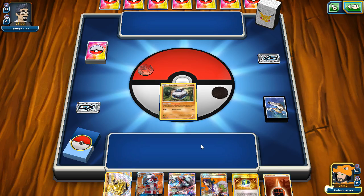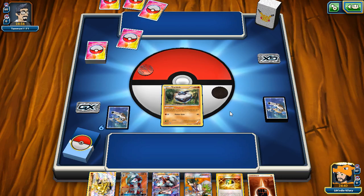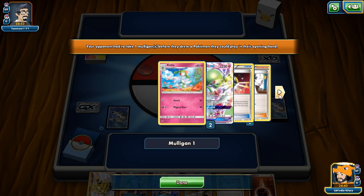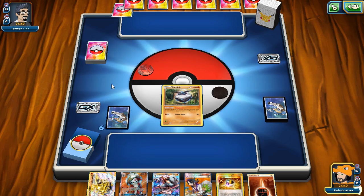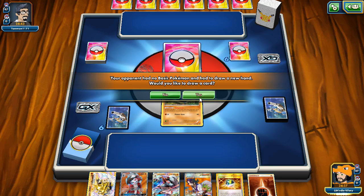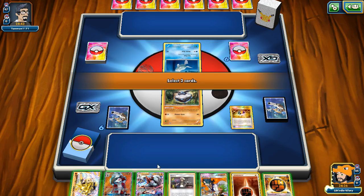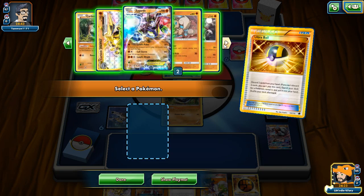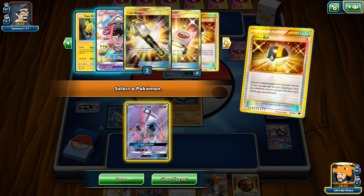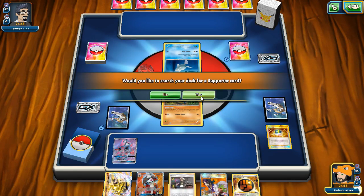Our second match is against Gardevoir, which could be a tough matchup unless we can pick off Ralts early. Our hand is a bit awkward. We decide to Brigette for Lele just to keep the Lycanroc, draw an extra card, and see if things change. We get rid of Fighting Energy and Lycanroc from hand, planning to go for a big knockout or Bloodthirsty Eyes next turn to move something to the front.